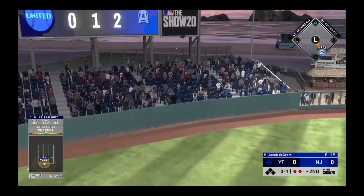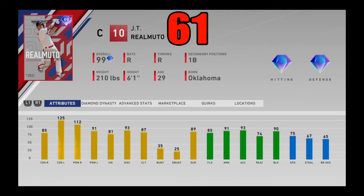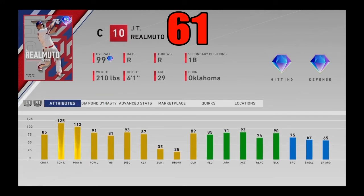Rounding out today's section of the list, we got 99 overall JT Realmuto. A lot of catchers on today's list and a lot of them are very elite. The stat attributes look a little bit weird on the hitting side — good contact against lefties but not great power, great power against righties but not great contact. Nonetheless, he's still a very good fielder with 91 arm strength and 75 speed, which is incredible for a catcher. I used him in some team builds and he went off — almost .500 with him. This card plays way above his attributes with a very nice right-handed swing.